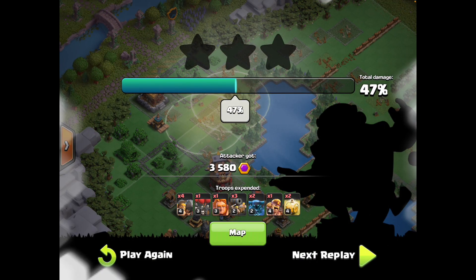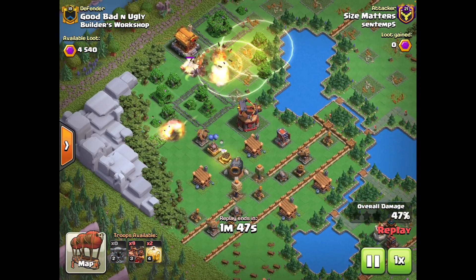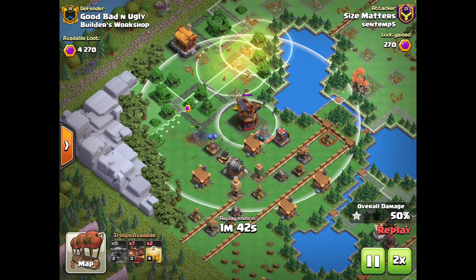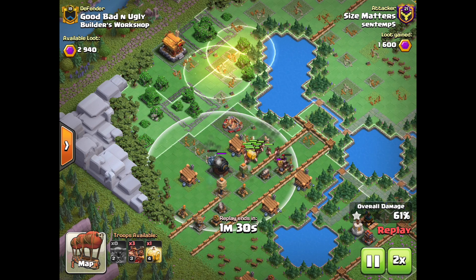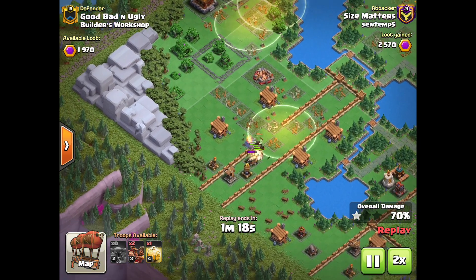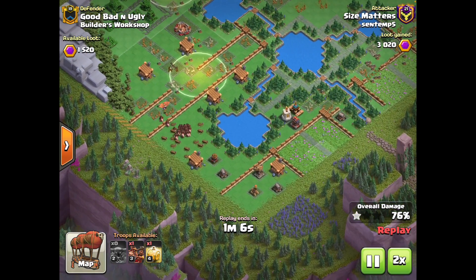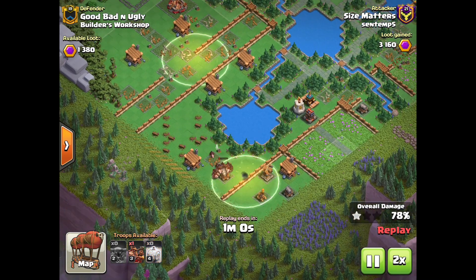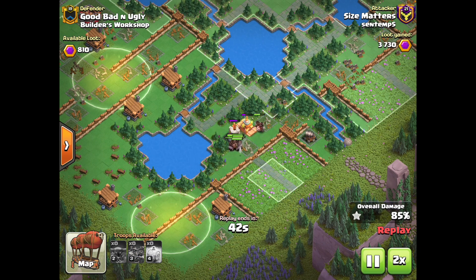The PEKKA does have one more use that I'll showcase in the next replay. The main way you can use PEKKA at a higher level right now is using it to tank for Hogs. The PEKKA can tank big, bulky splash defenses like the Blast Bow and the Giant Cannon, whereas Hogs will get absolutely destroyed by them. You can send in your PEKKA from the side to tank those big splash defenses while your Hogs work their way through, getting great value from your PEKKA that way. Hogs are pretty simple — ground-based defense targeting troops that you just throw heals on, keep them alive through the base, and they'll push their way through jumping over walls.